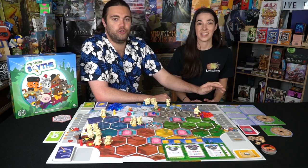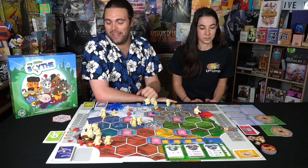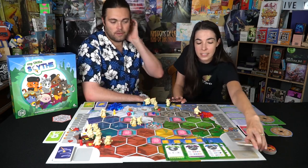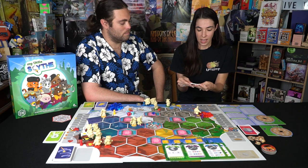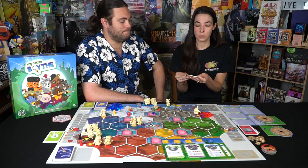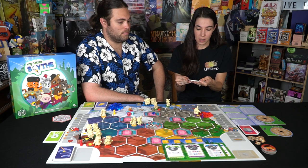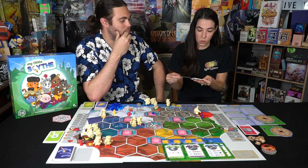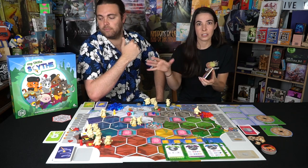The game comes with a little achievement sheet where you can put your name down and track how well you did with your kids. As for quests: if you land on a quest token you pick up one of these quest cards, and what's unique is they usually have good options and bad options as well as a neutral option. Good options usually involve helping someone else and often reward friendship. Bad actions benefit you more but you might lose friendship or something else. The neutral option gives a small bonus.